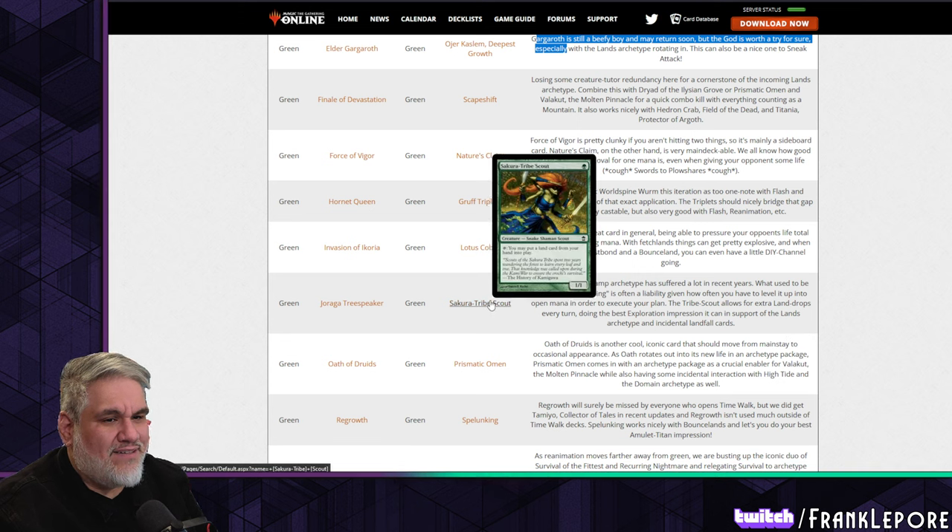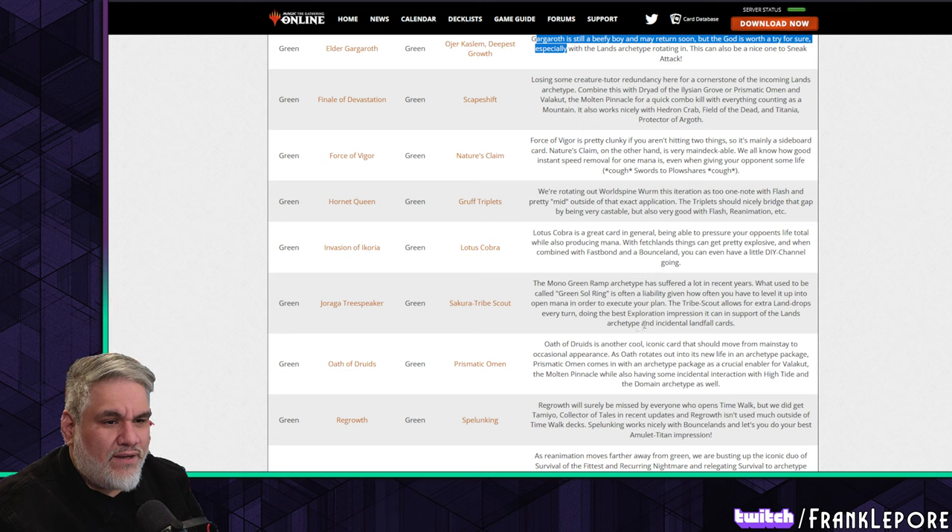The Tribe Scout allows for extra land drops every turn but you have to have the lands in your hand — doing the best Exploration impression it can in support of the lands archetype.